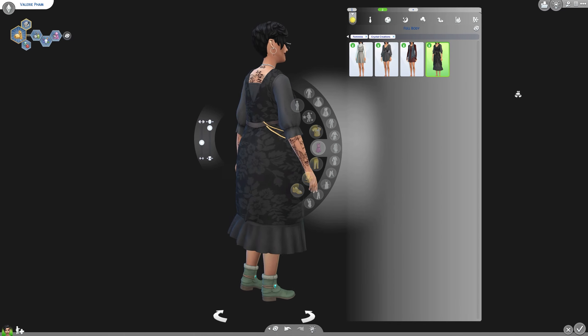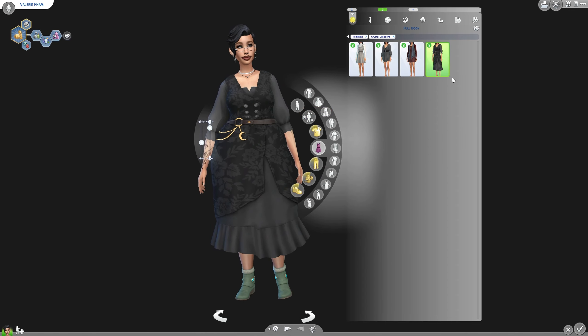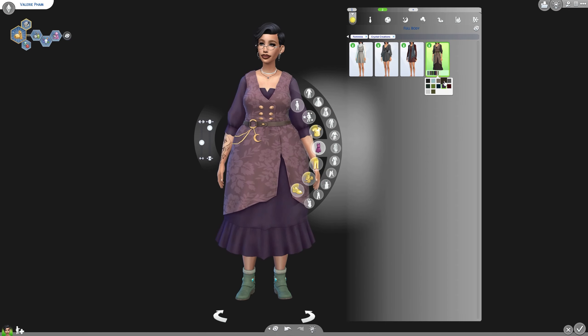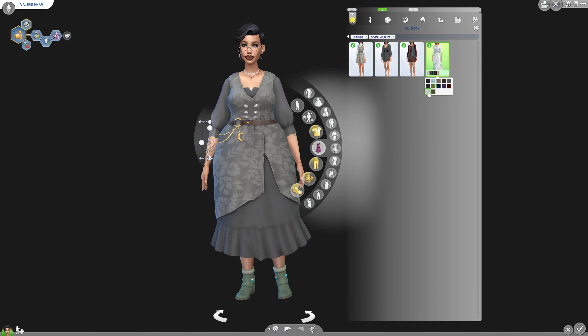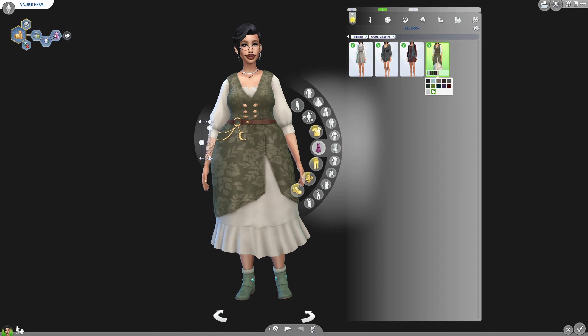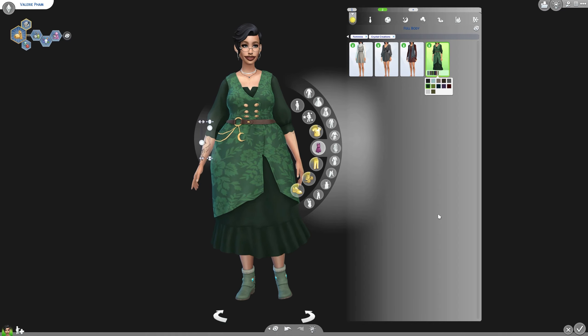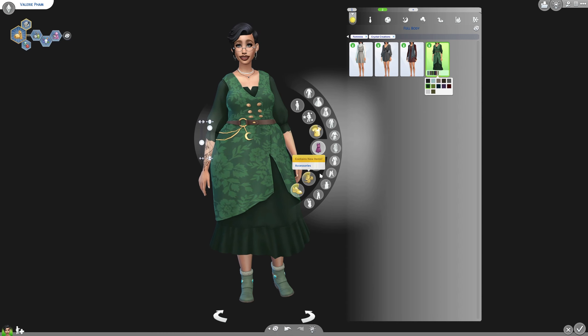And then we have this which looks really cool. I really love this detail here — this is really cute, I like it a lot. I'm not sure how many of my sims will be wearing this, but I love the green as well. This dark green here — this type of green takes over my entire existence. I love that shade; I love really deep emerald shades of green.